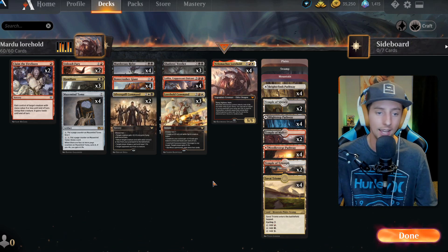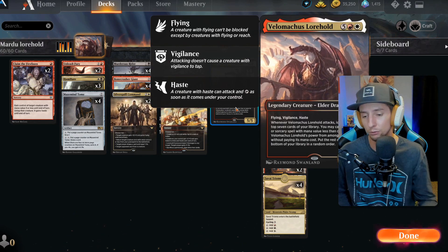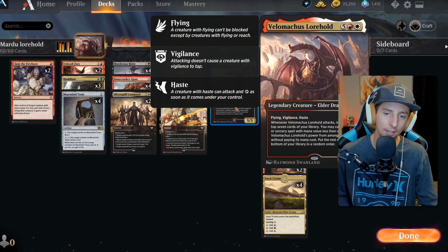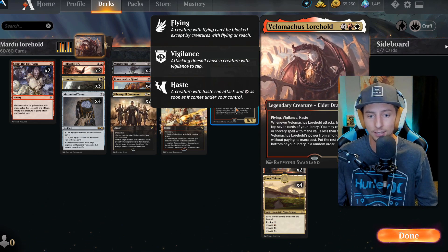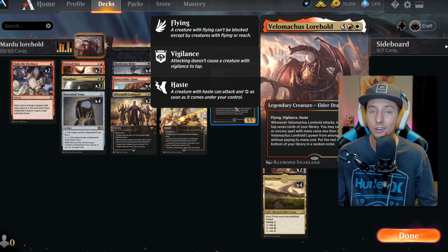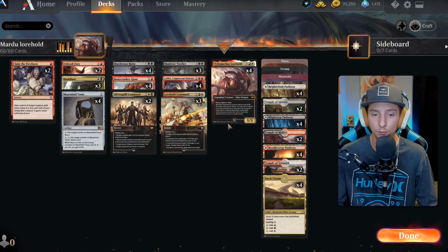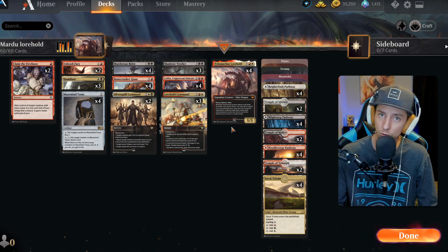Let's dive in because I really want to talk about Velomachus — my favorite card from Strixhaven. It's a dragon that allows us to play free instant and sorcery speed cards every time it attacks. The beauty of this card is it has haste. It goes seven cards deep into your library to find an instant or sorcery speed card that you can cast for free. So we're going to need a lot of instant and sorcery cards.